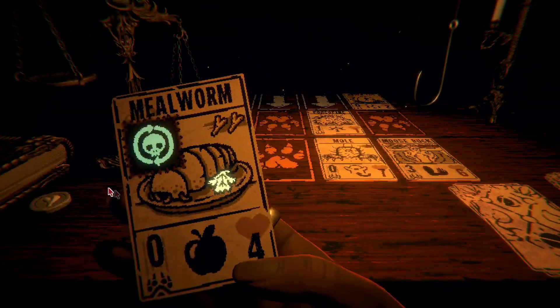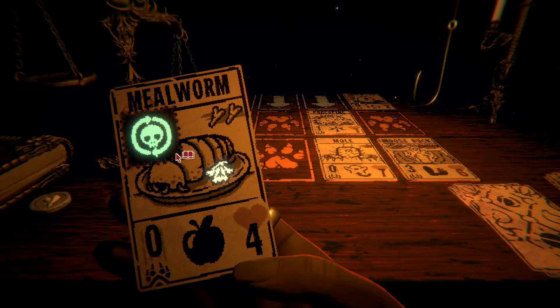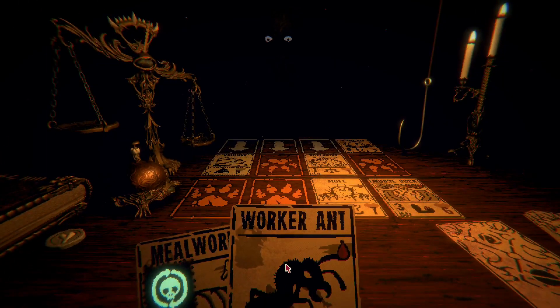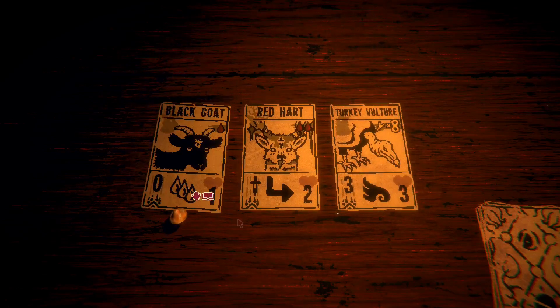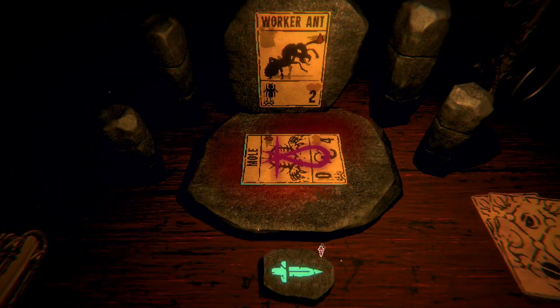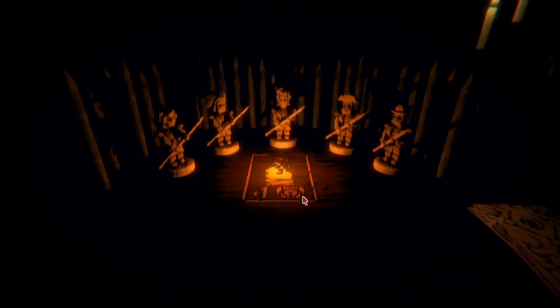That would be nice if we could get a mealworm — a mealworm with worthy sacrifice and bone cane. And fecundity. That's a lot of sigils. Pretty much anything can be broken if you play enough sigils for it. Ant queen... or black goat. How about mole? Put that on worker ant. There's some power.